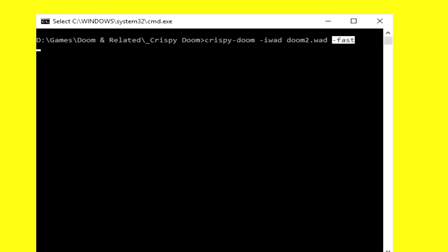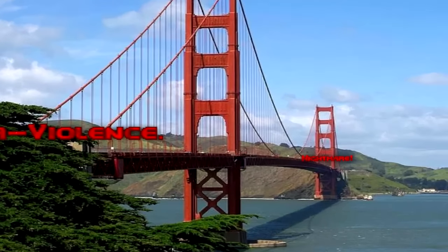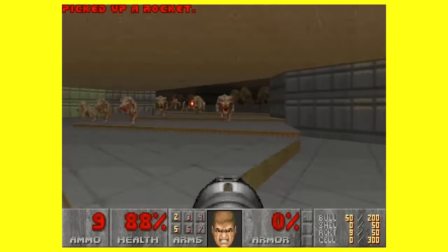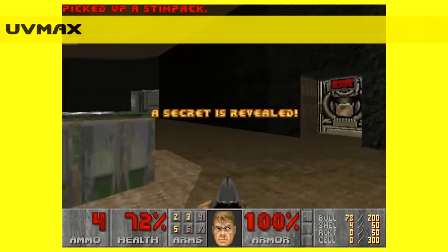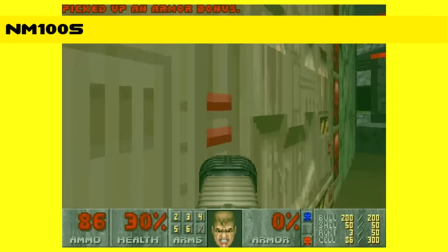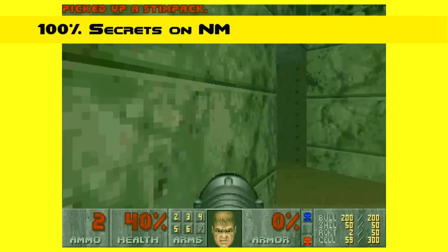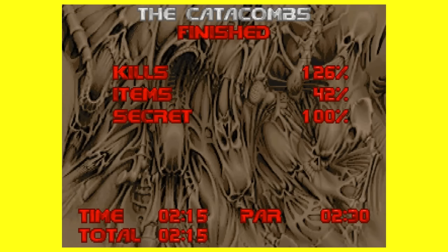Fast monsters can be enabled on any difficulty through using the fast parameter when launching the game. It's useful for bridging the enormous difficulty gap between Ultraviolence and Nightmare. Playing Ultraviolence with fast monsters enabled is a fairly popular way to play and even has its own speedrunning category called UV Fast, which is based off UV Max. UV Max is exiting the level with the maximum amount of kills and secrets on Ultraviolence. UV Fast is the same as UV Max but with the fast parameter enabled. NM100S is exiting the level with 100% secrets on Nightmare — this is as close to an NM Max category as possible, since going for 100% kills is irrelevant with all the respawning enemies. Playing on Nightmare often results in going over 100% kills anyway.